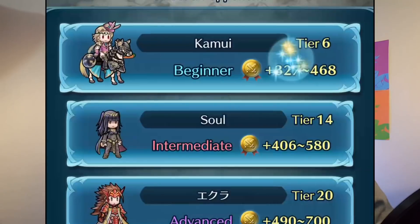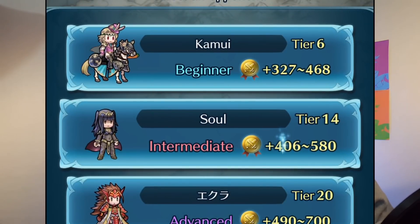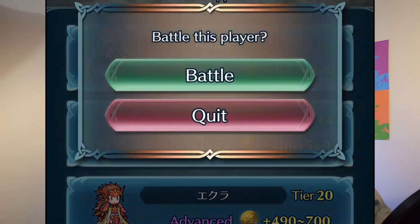Number two is to always fight advanced fights. You get to choose your fighting level, but if you've been choosing anything other than advanced, today is the day you forget those other two buttons exist. You are always going to pick advanced from now on.